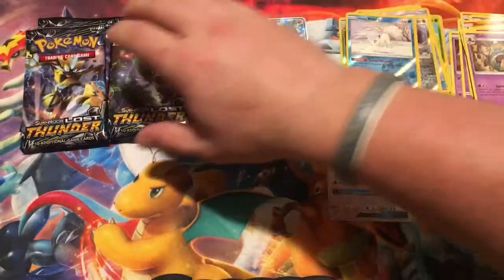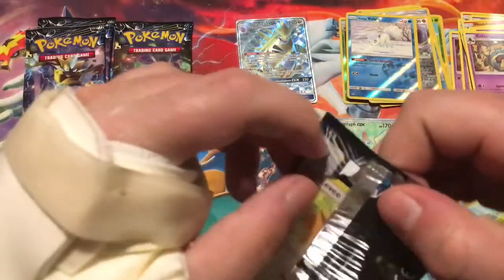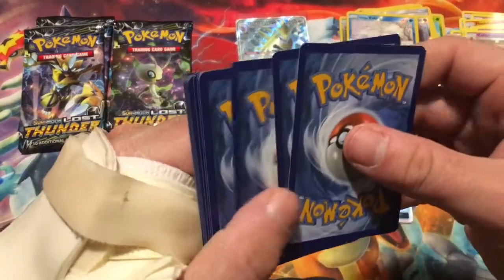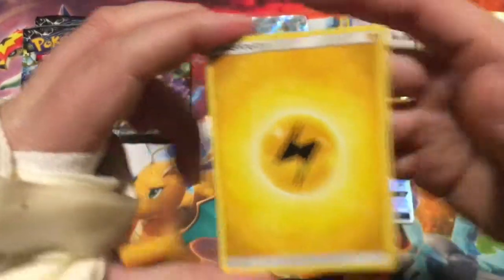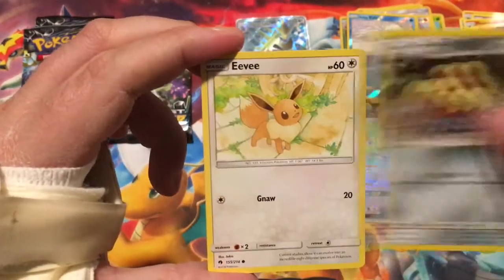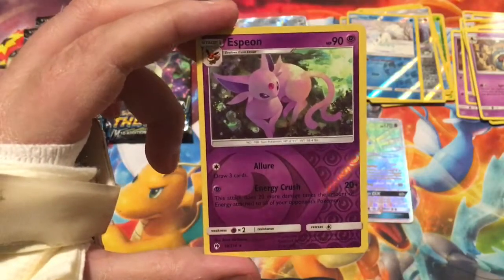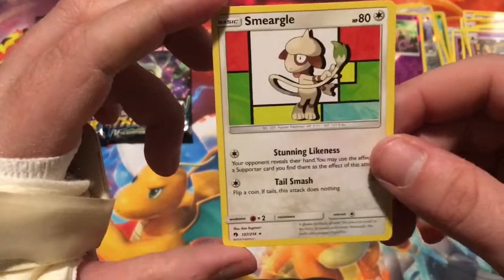What else can we get? Another Ultra Rare? How about another holo? Because if we don't pull any holos this video and we only pulled three the last time, it wouldn't actually be a lot for a booster box and I'd be very surprised. Gogoat, Shuckle, Alolan Dugtrio, Eevee, Bruxish, Durant, Mareep, Flaaffy, a Reverse Espeon — that is a reverse rare — and the rare is a Smeargle, non-holographic, just released in Pokemon GO.